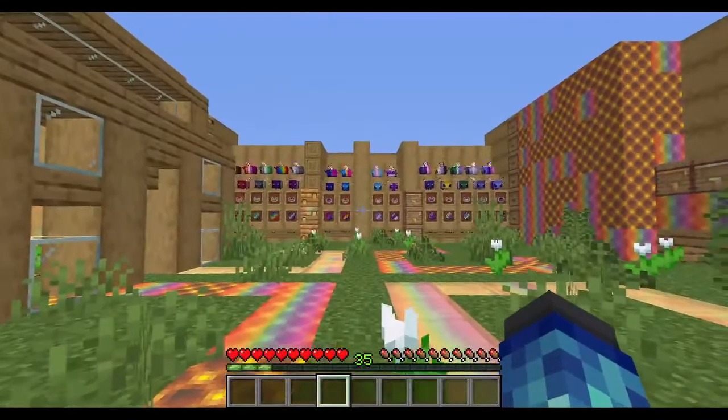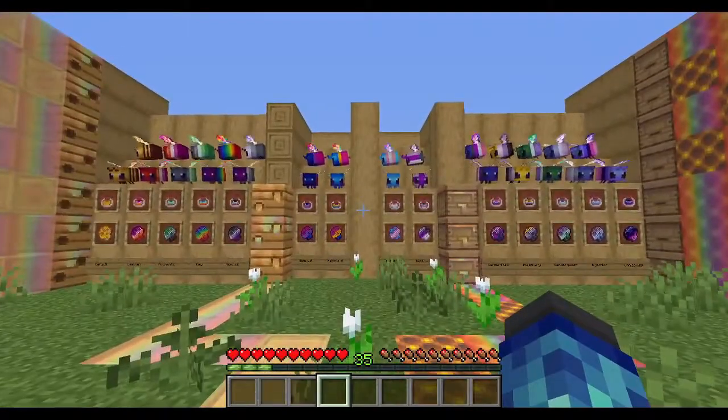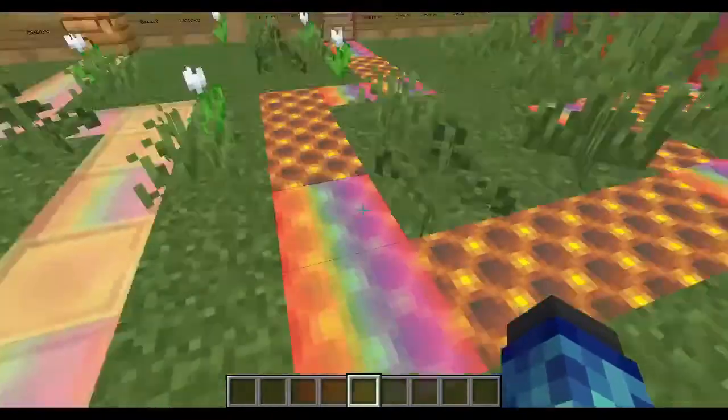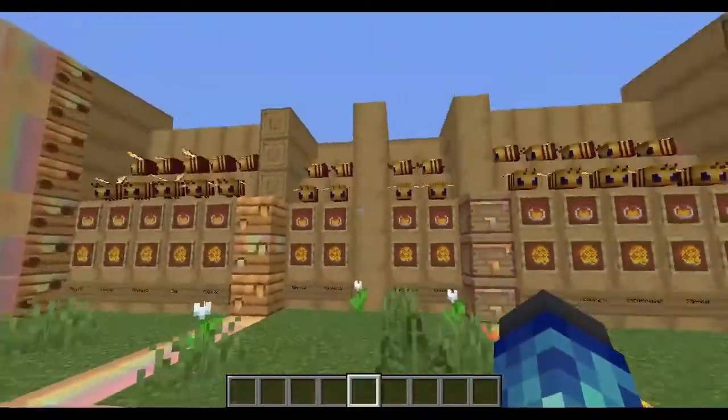To support all these features, the pack does require Optifine or Optifabric. Running the resource pack without it will only give you the random rainbow variants of the blocks, but no pride flag bees or items.